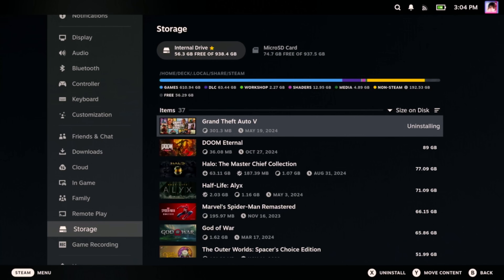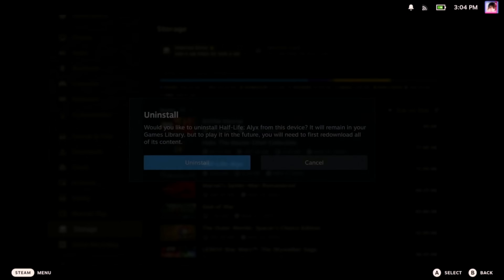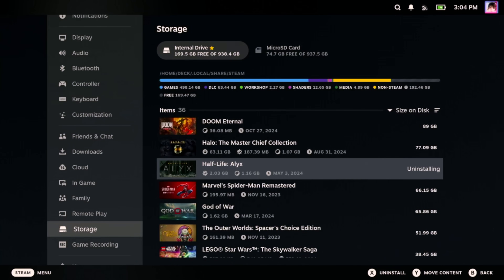Scrolling down further, I have Half-Life Alyx installed here. You might be wondering why I have Half-Life Alyx installed on a Steam Deck — well, there's a mod that makes it work with a traditional screen and controllers. I haven't played this for over a year though, so we can delete it and free up 71 gigs. Just like that, we've cleared nearly a quarter of the internal storage of this device.